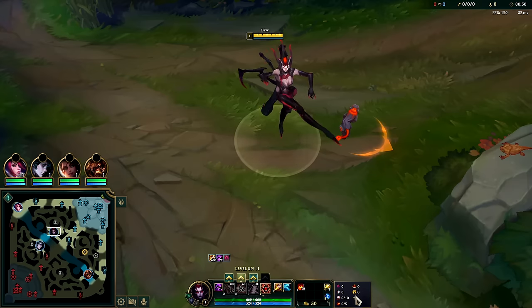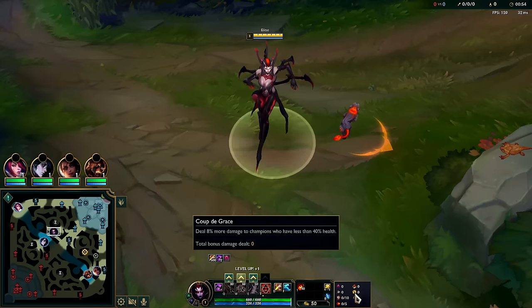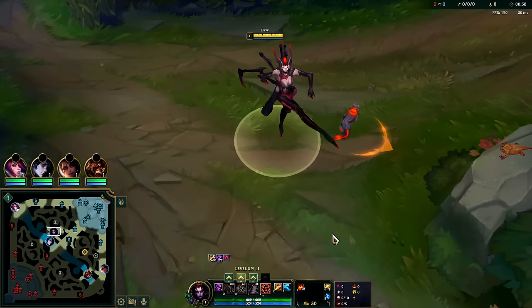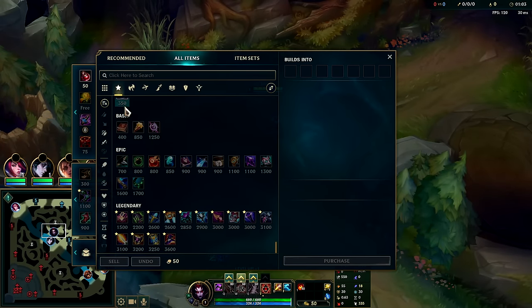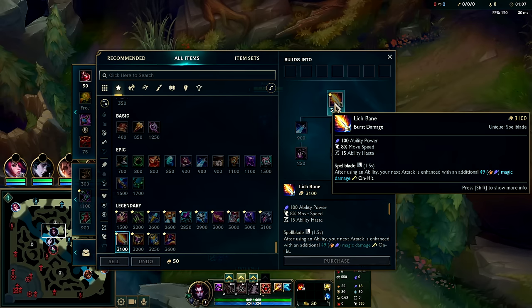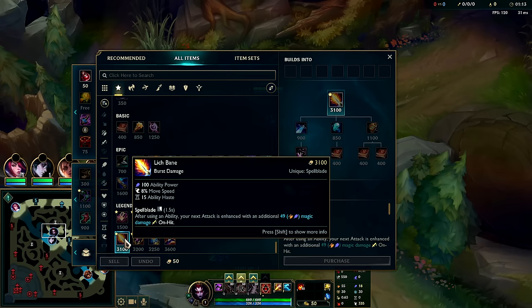Then we have Triumph, Coup de Grace, with WP and health. You don't need the Sorcery tree — Waterwalking — if you have Relentless Hunter, it's not that important. For our build we want to go Shadowflame rush; it helps us delay the boots purchase. The movement speed and lots of burst after that: generally you'll have Mejai's, then you'll straighten up with Rabadon's. If not, you'll just go Lich Bane.